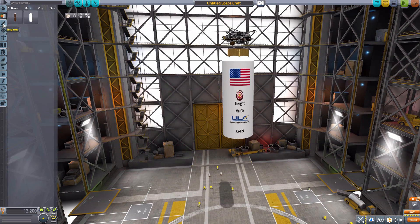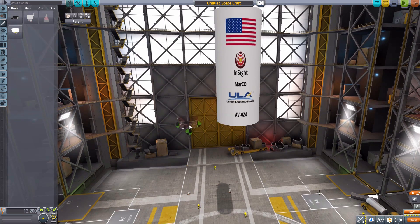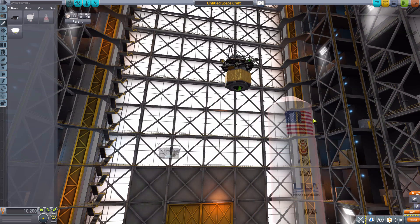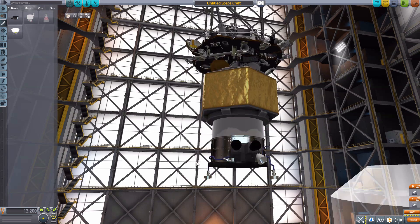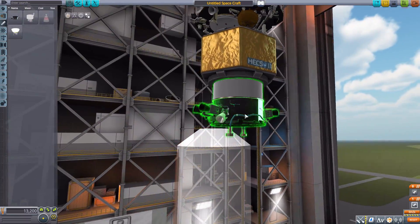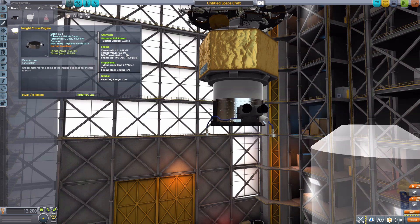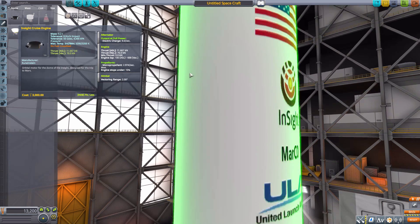Moving on to engines — the first is the InSight cruise engine, which goes along with the top stage. It's nicely detailed, shiny, with lots of good detail. Its stats include a built-in alternator producing electric charge, an engine producing 70 kilonewtons of thrust in vacuum using monopropellant, and a gimbal range of two degrees.